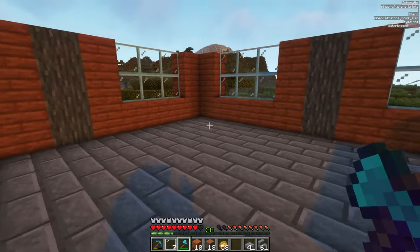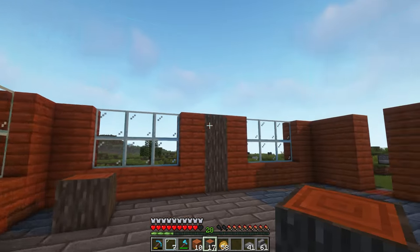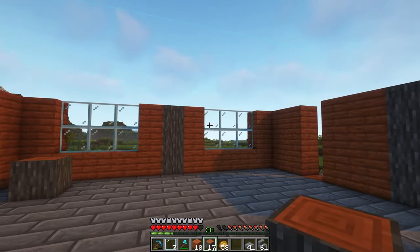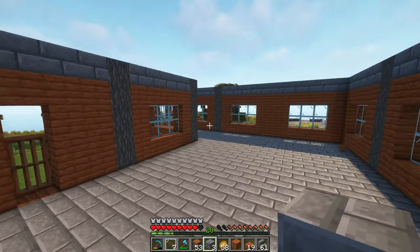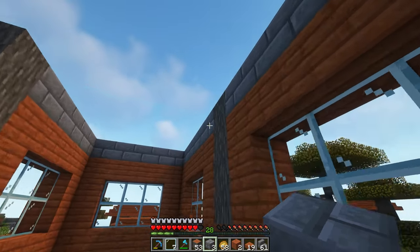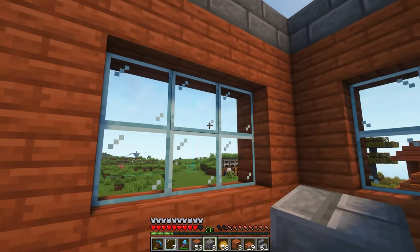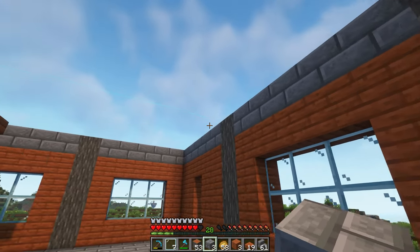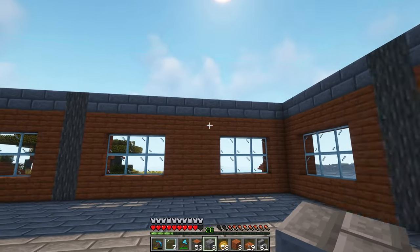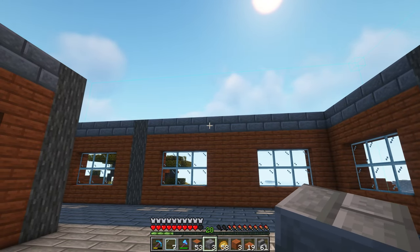We're going to put a spiral staircase in this corner to get up to the second floor while we're actually working, so we don't need to keep pillaring up. The first floor of the house is now complete - it's one, two, three, four, five blocks tall, capped off with stone brick at the top. So it's four acacia rows with windows in the middle, and then the fifth is stone brick. That stone brick especially helps on the outside wall where you'd otherwise have mostly acacia without the logs, helping to break it up.